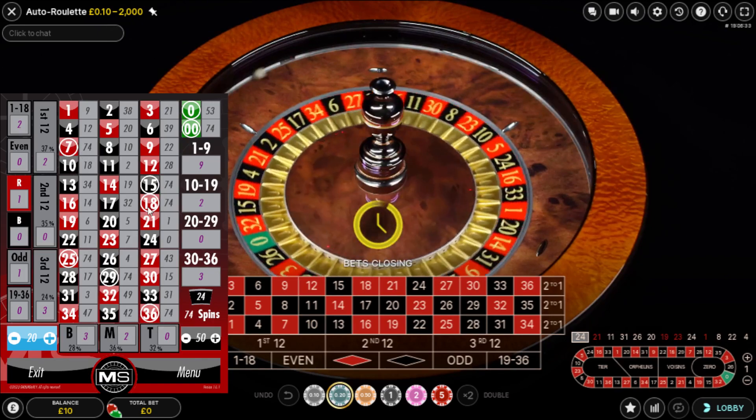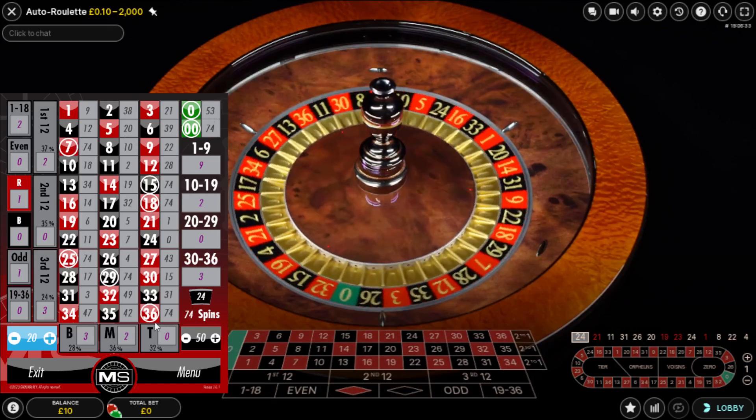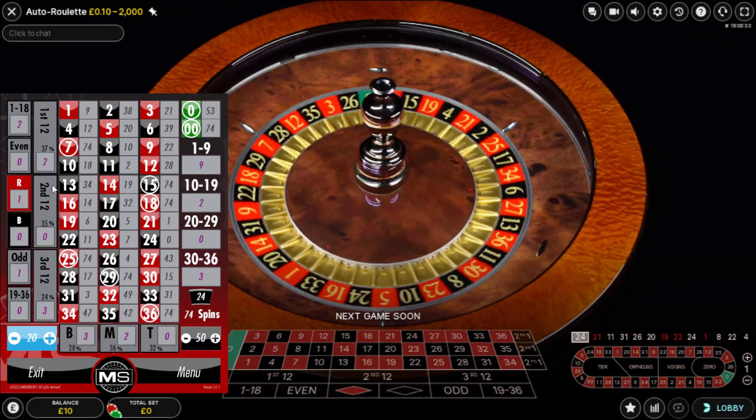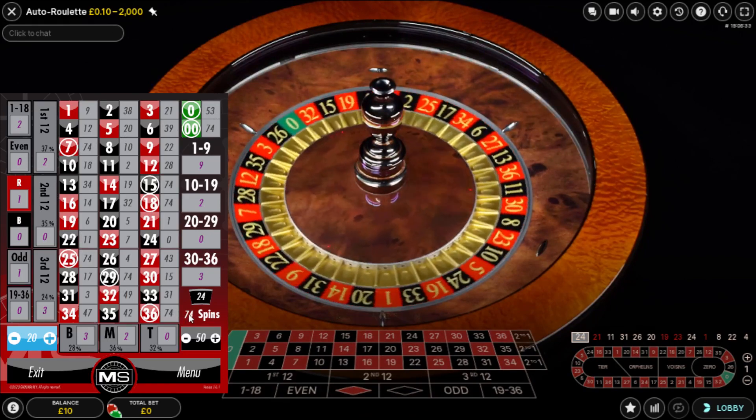Numbers 7, 15, 18, 0, 7, 15, 18, 25, 29, 36 — they have not hit for 50 spins or greater since I've input 74 numbers on this table.